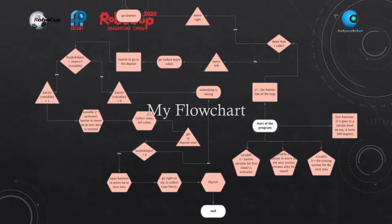This is my flowchart. The flowchart helps me know what I should be doing throughout the entire program. At the start of the program, there will be three variables on standby to activate each of the barriers. There will be another function that will also be on, which is to help me turn the robot 180 degrees when it reaches that point, so that it would go to the bottom of the map.